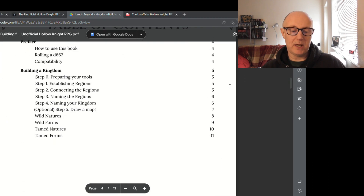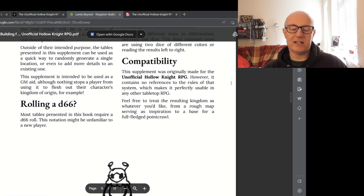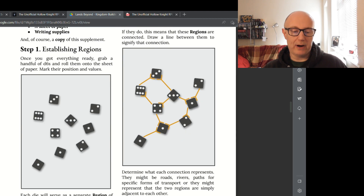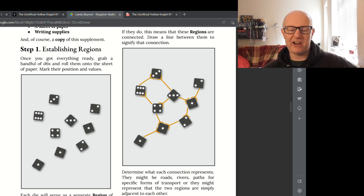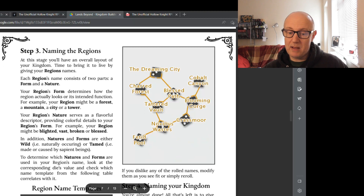It's important to mention that Lands Beyond is not system specific, so you can use it with any other game you play — it's a world to build. To build a kingdom, you take a handful of dice, pour them onto a sheet of paper, and that becomes your map. The game has a 2D map where you scroll down the screen and burrow deeper like Terraria, so the map would be side-on rather than a 3D view. You then name the areas — things like The Dreaming City — which are all from the actual game or very close to it.